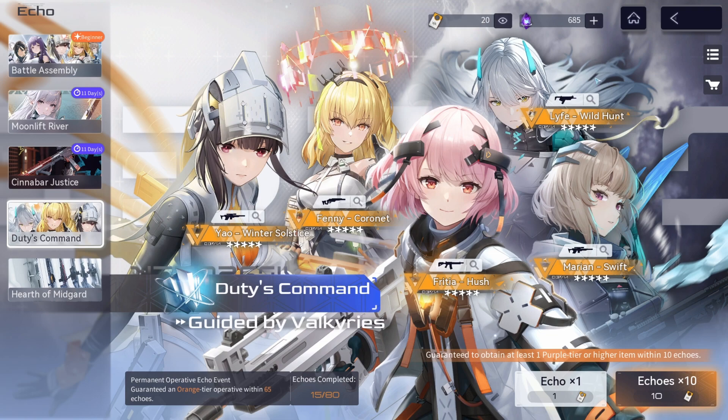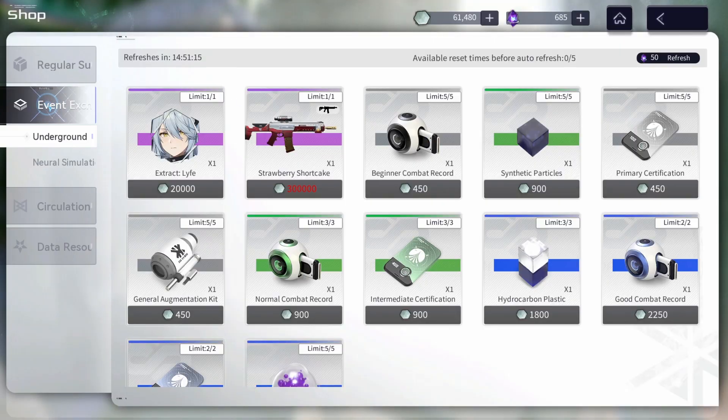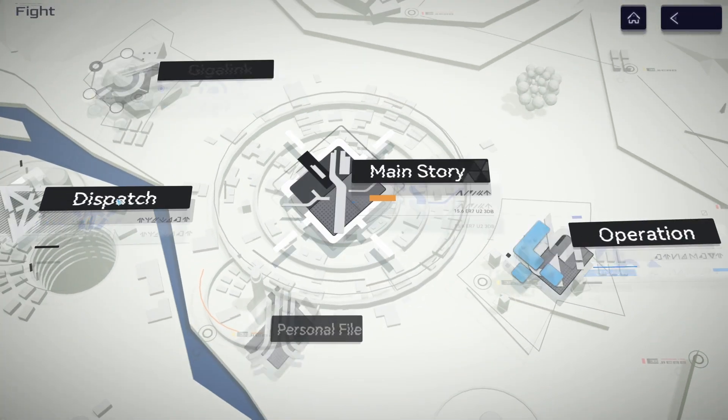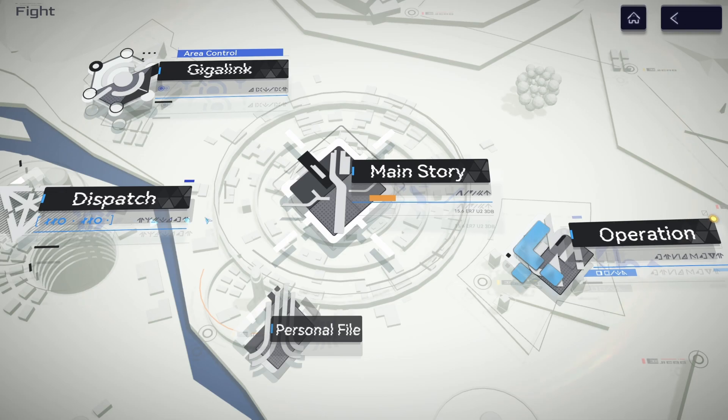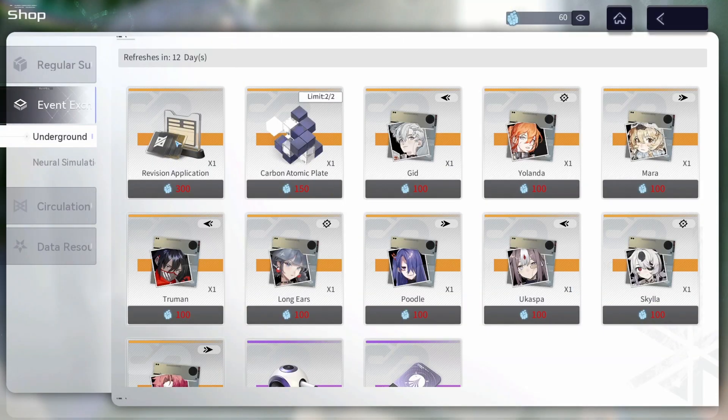We're also going to be using some Revision Applications. I've talked about these in the past — we can actually get five of these from the current event with the main Ding ritual. I want to show you guys how bad the RNG really is, and why getting them for free from that event is awesome, because this currency is very hard to accumulate. From testing I've already done, I do think you'd be better off using these materials for logistics in the shop instead.